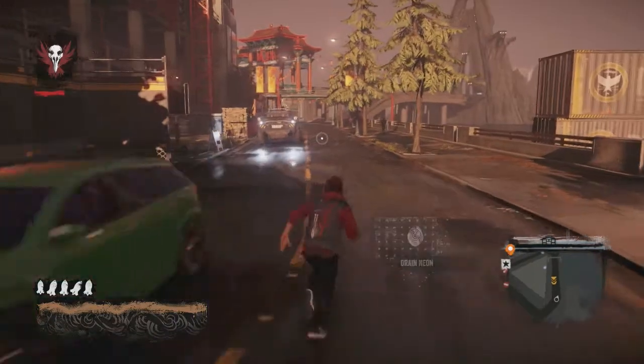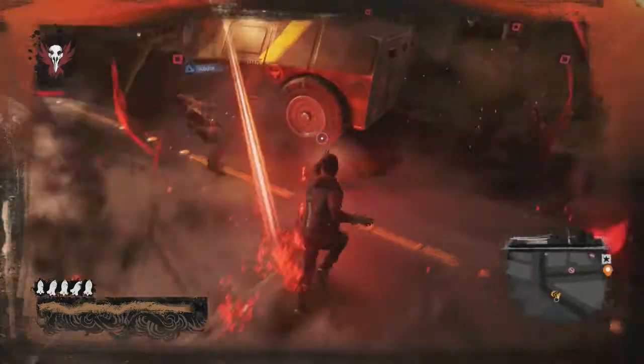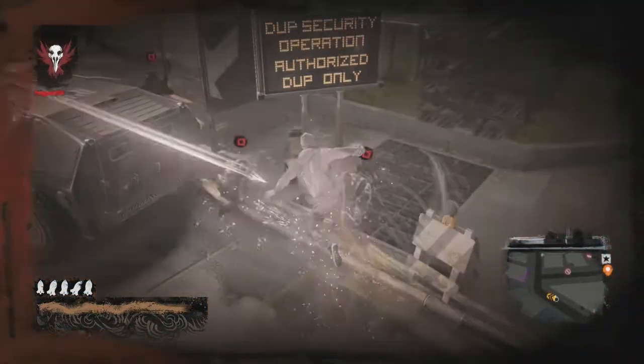Power toss the grenades. The easiest way to do it is find an APC like I did here, and then toss the grenades — that will get them into a coughing mode, and then just do a combat drop real quick.